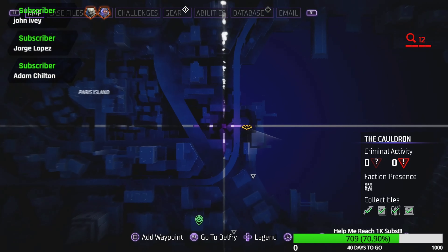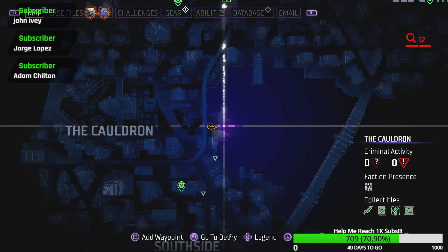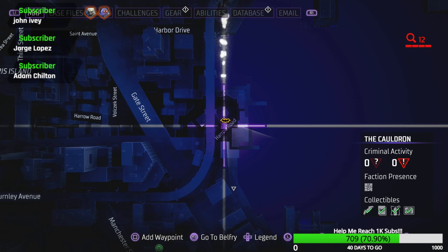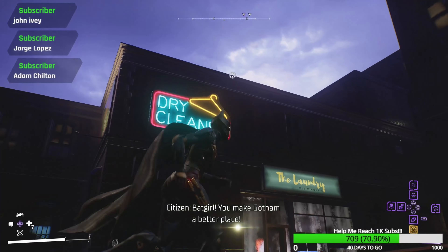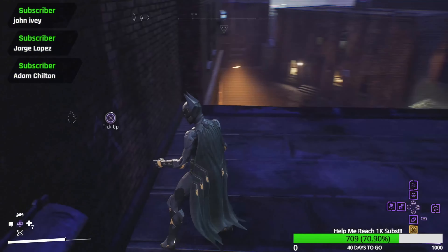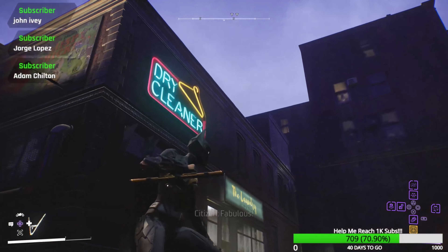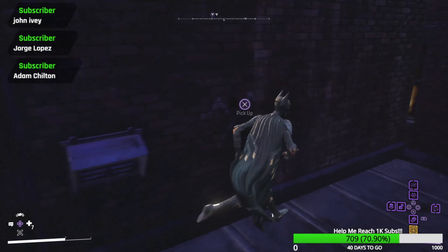Our next one is going to be in a kind of weird spot. You'd assume this was part of the Cauldron but it's not — I actually found this one before I found some of the other ones for the Cauldron. Anyways it's right here in this tiny little sliver that's not considered the Cauldron. You'll see this dry cleaner — all you need to do is go up top. There's the symbol right here — there you go. The actual page is right here on the roof.